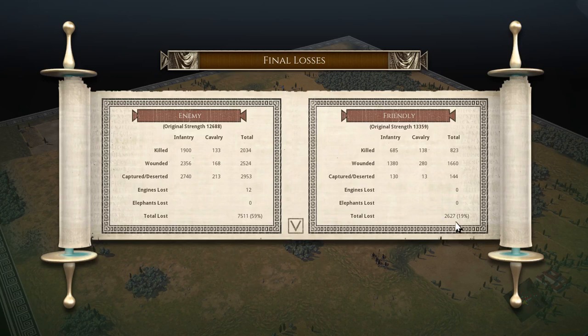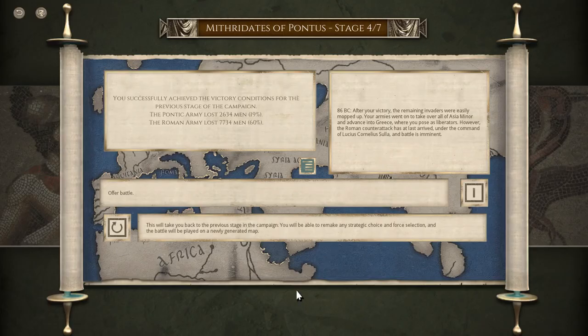So that could have gone really badly, but that turning point really came. Last time I talked trash about the slack legionnaires, I guess. Excellent - I feel pretty good about this. So I successfully moved on to the next stage. After victory, the remaining invaders were easily mopped up. My armies went on - all of Asia Minor advanced into Greece where he poses as liberators. However, the Roman counterattack has arrived under Lucius Cornelius Sulla and battle is imminent. The good part is I don't actually have to drop any units into the cities because it's been a couple of years - it's 86 BC now. But that's where I'm gonna call it good. Thanks for watching. I hope you enjoyed this episode. We'll be back next time with the next stage and another battle against the Romans who are back and not very pleased. Thanks, have a good day.